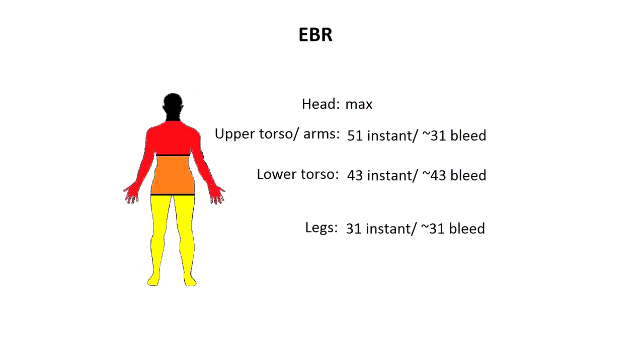I didn't do shotguns because I couldn't work out the pellet count, and without the pellet count it makes it difficult to figure out how much damage each pellet does to each body part. As a general rule of thumb though, if you shoot them in the upper chest from under 10 meters, you're pretty much guaranteed a kill.